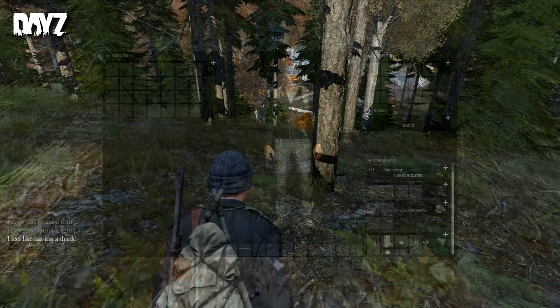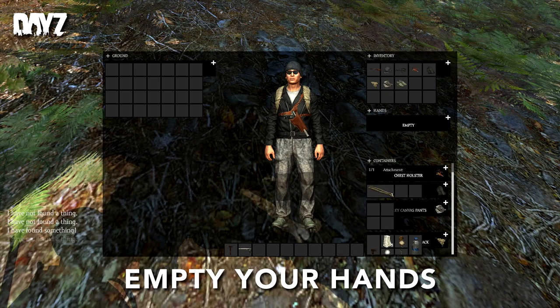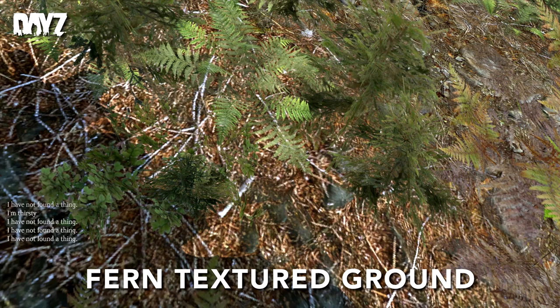In this quick tip, we'll be showing you how to find wooden sticks without tools in DayZ Standalone. First, we'll need to empty our hands of any items, tools, or weapons before we start, as the option to search for wooden sticks will not display if we have anything in hand.